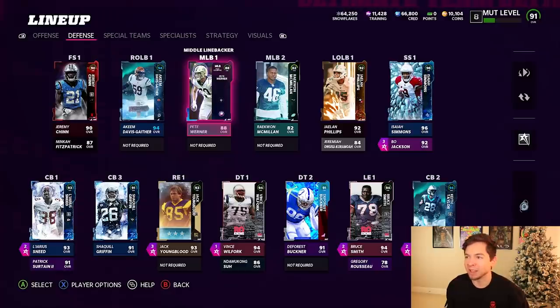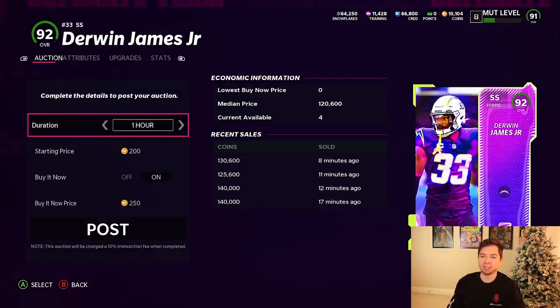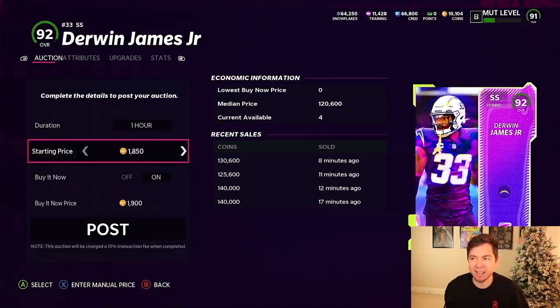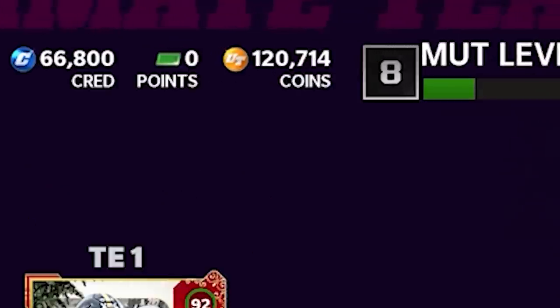We got to get some coins. I really didn't expect to record right now because I didn't think I was going to pull a limited. Since we got Isaiah Simmons we're going to sell Derwin James — we'll use Simmons and Bo Jackson. I want to keep Derwin but we need the coins right now. We got this man for like 35,000 coins and he's selling for 130. Derwin James just sold — we now have 120,000 coins.